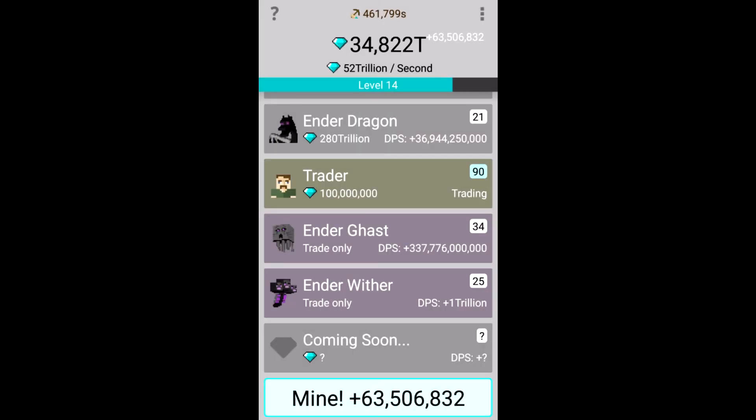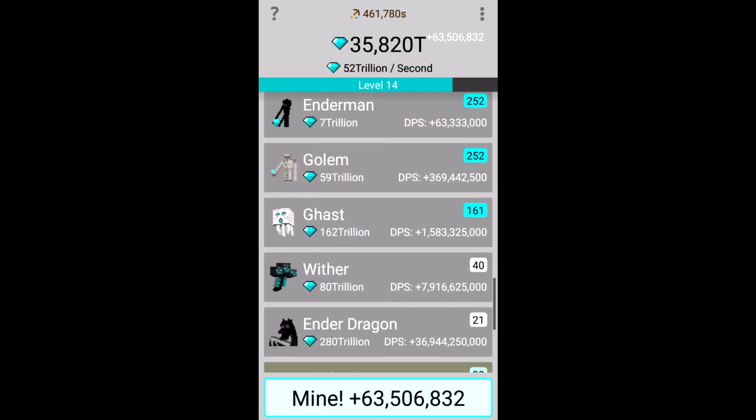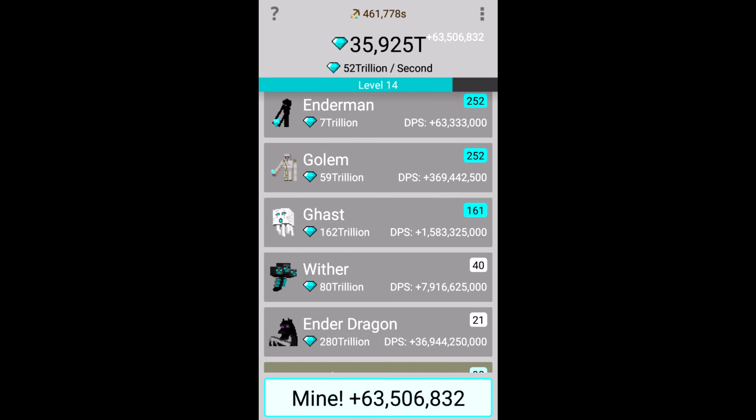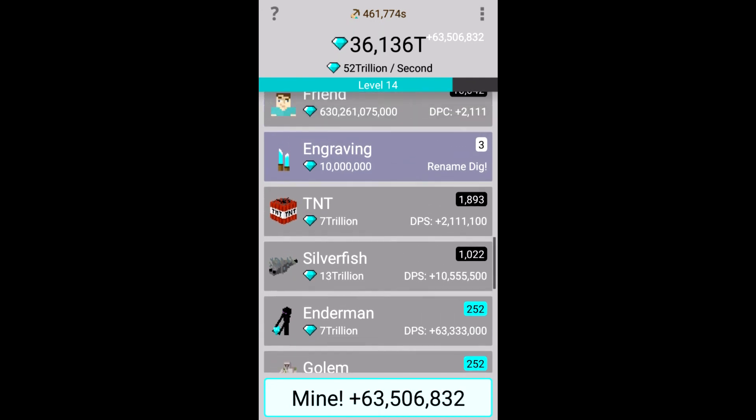I don't really have much choice left, do I? At the moment it's 100 million each trade. But again, I've got 52 trillion now a second - crazy, right? So as you can see, there's less of Ender Dragons which is I think what I traded.